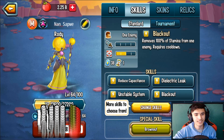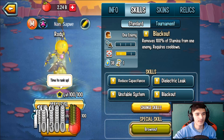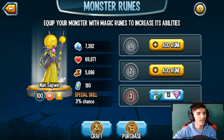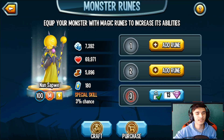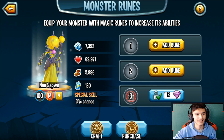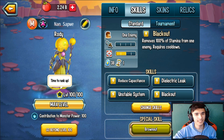Let's go ahead and quickly get this monster to level 100 to check out the stats and skills. Alright, 7,392 power — that's decent. 69,971 life — that is low, that's not good. 5,896 speed — that's actually a pretty good speed, a great speed. But that life, man, that life is rough.